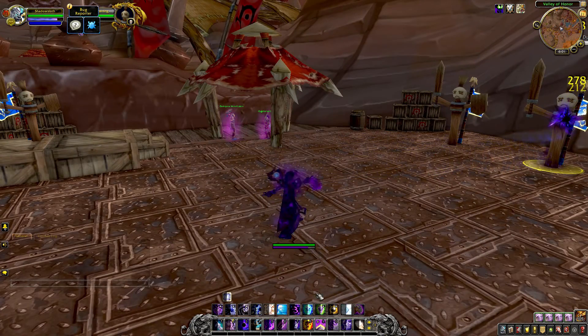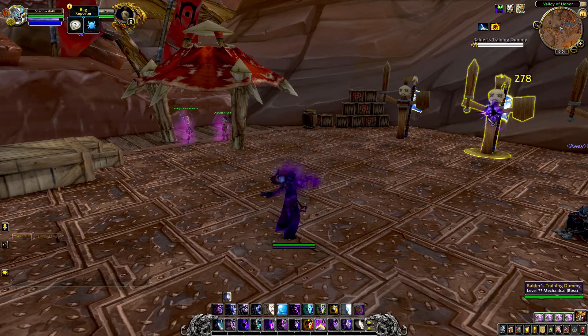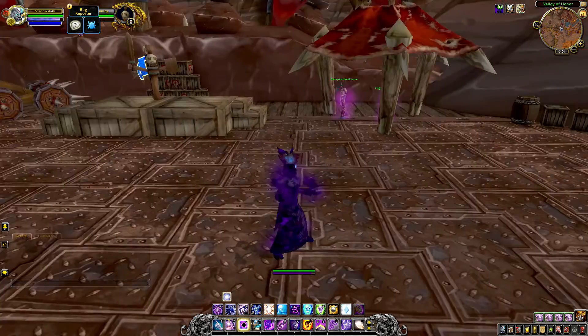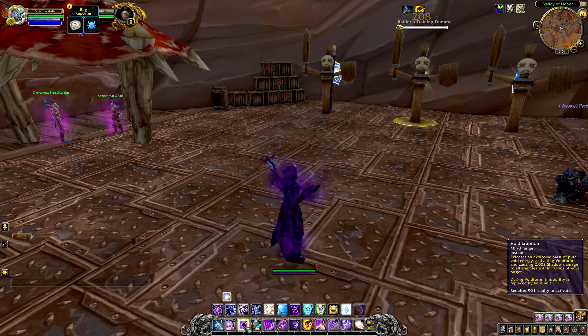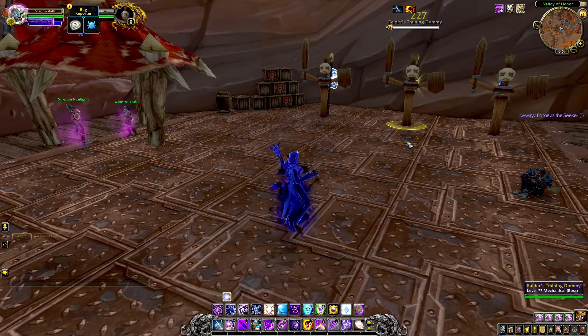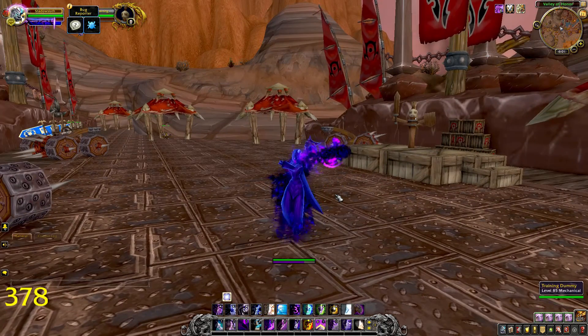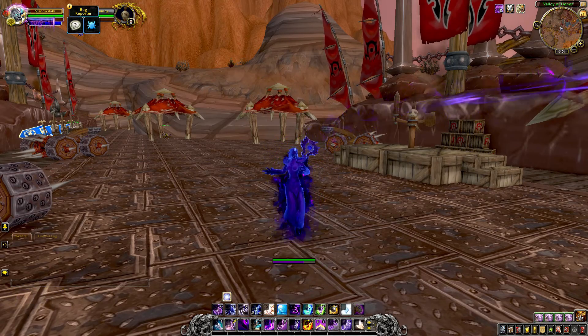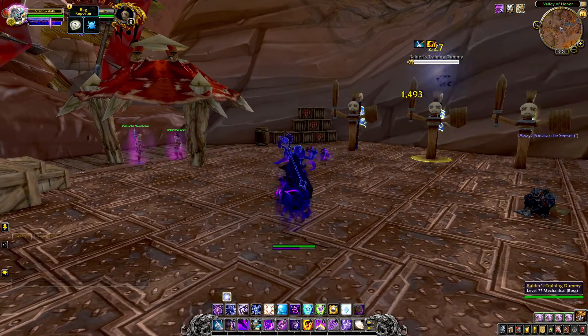Then we move into Shadow Word Pain, which is an instant cast. There's not much animation to be seen there — just a single hand cast, nothing too crazy. One of our main moves here is Void Eruption. That's one of the best moves in the game in my opinion. Not only do you levitate after, but you get a shiny blue animation added to your character.